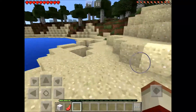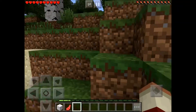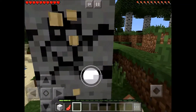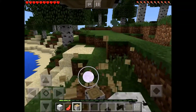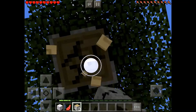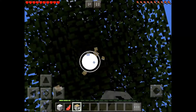Maybe I won't go into the water again. I'm gonna go and find a tree — there's a birch one here. Let's get more wood and then I'll turn this into wood planks, then into a crafting table so I should be able to make some supplies.